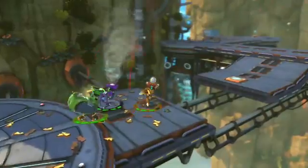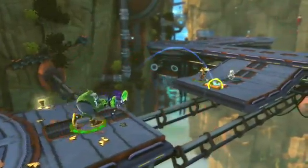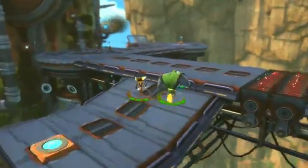This is a new gadget called the Vacu 4000, and this comes in really handy for throwing your friends across chasms, but you have to be careful and you really need to know who your friends are when you use this.